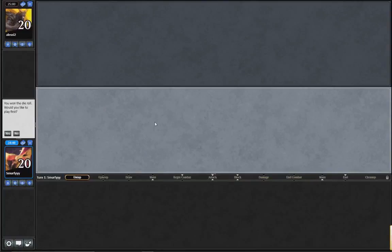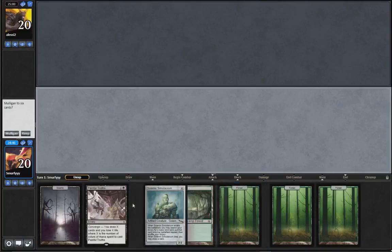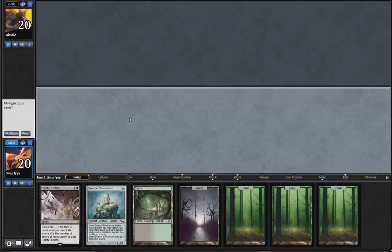What is up guys, back for round 2 of the vintage cube and we are on the play which is awesome. Our hand doesn't really do much but our land drops. So from the previous round I've seen that our deck is really really fast, so I'm just going to mulligan that.